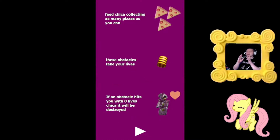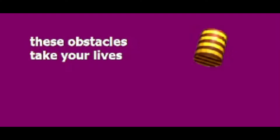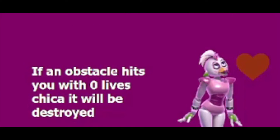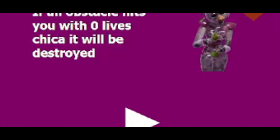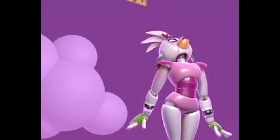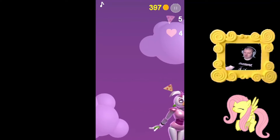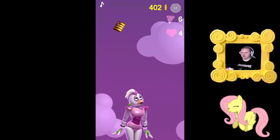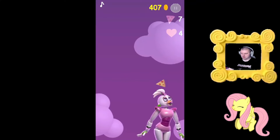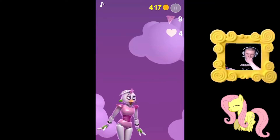Oh alright, let's go with Glamrock Chica. Why does the difficulty change to Insane? Right, man — easy! Be Chica, collecting as many pizzas as you can. These obstacles take your lives. If an obstacle hits you with zero lives, Chica will be destroyed. Oh whoa, okay. Alright. There's some music right now. Okay, so pizza's falling, I gotta move Chica around. Watch out for the items that are falling. I'm actually getting an inside score here.